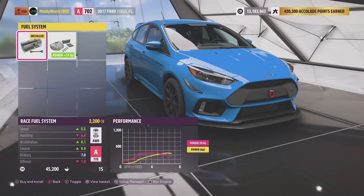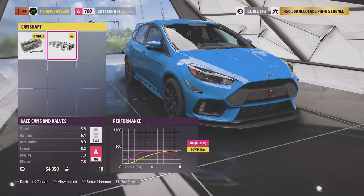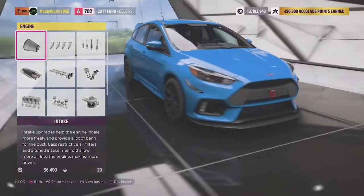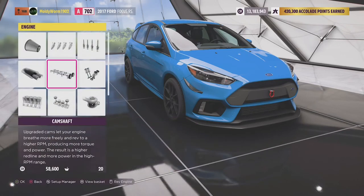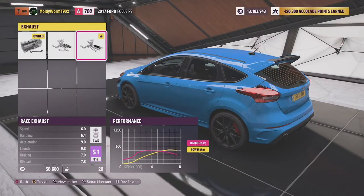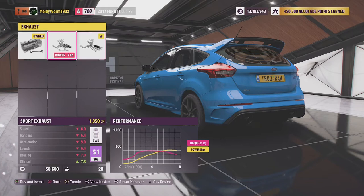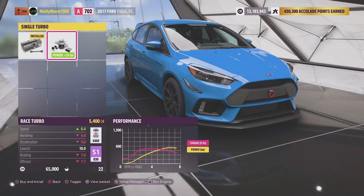In the engine parts, it's just a matter of making up the PI — we've got 35 PI to play with. I'm going to put on level one upgrades for each component first and then we'll come back. We're nearly up to S1 class already. The camshaft always seems to take the PI up quite a lot, the same with the exhaust. For those who didn't know, in Forza Horizon 5 you can now rev your car in the custom shop and the different exhausts actually make a different sound, which is nice — you can preview them without going outside. We've also got a turbo on this thing, which is quite nice.